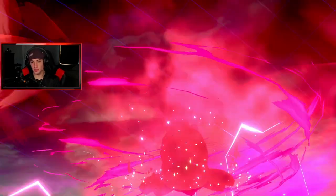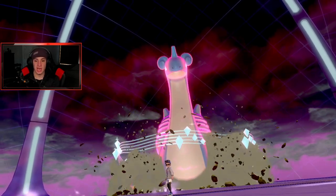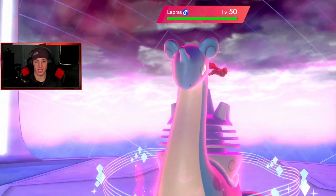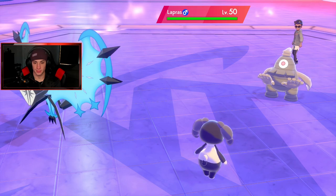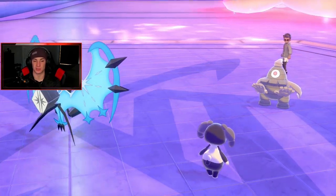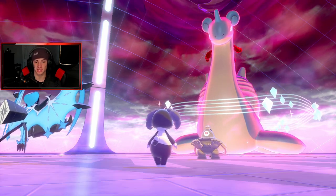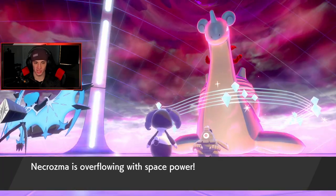He's going to set up Trick Room — I can get off a Meteor Beam, do big damage on Lapras, then outspeed it next turn. I can Follow Me again to keep Necrozma alive. The best part about Meteor Beam on Necrozma with Power Herb — you get a plus one special attack boost. That's enormous. Let's go — Meteor Beam charging up!